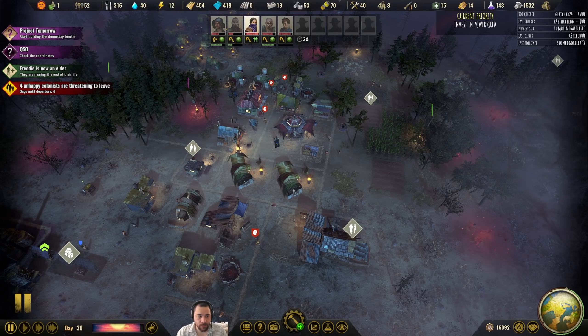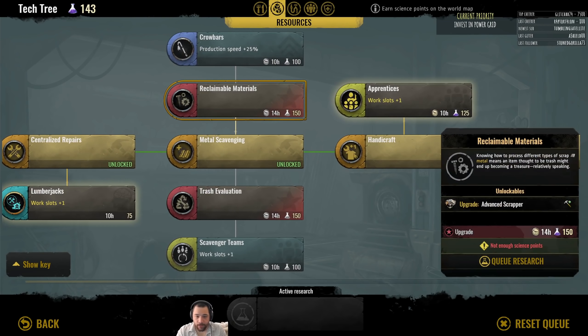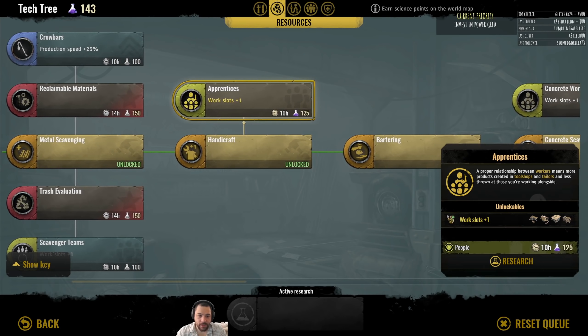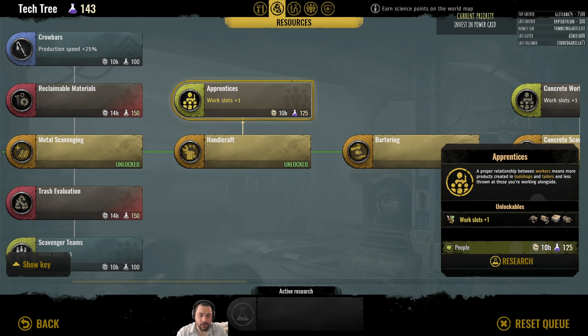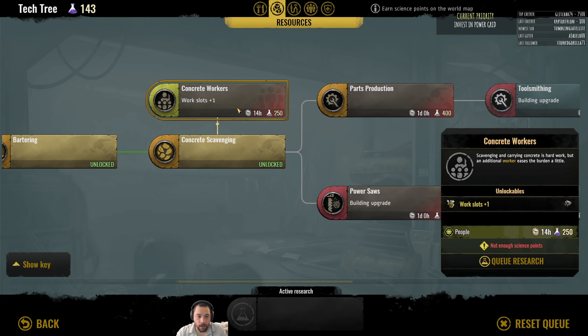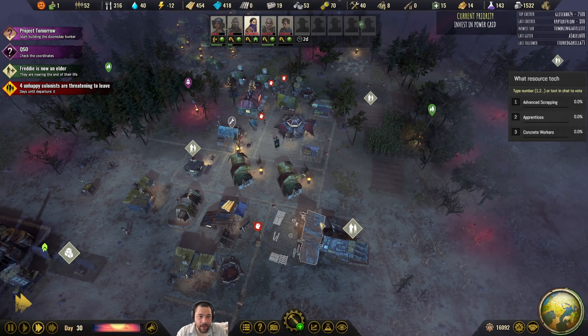Looks like you guys want me to invest in resources. So specifically, what resource tech? I'll have you vote. We could either get advanced scrapping — that would allow us to get more metal more quickly, and also leads to crowbars. Apprentices, which allows us to employ one more person in our tool workshops and tailors. Or concrete workers, which allows us to employ one more person collecting concrete. Have at it — you pick.